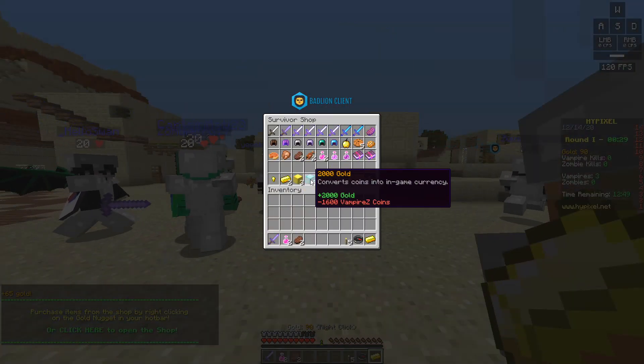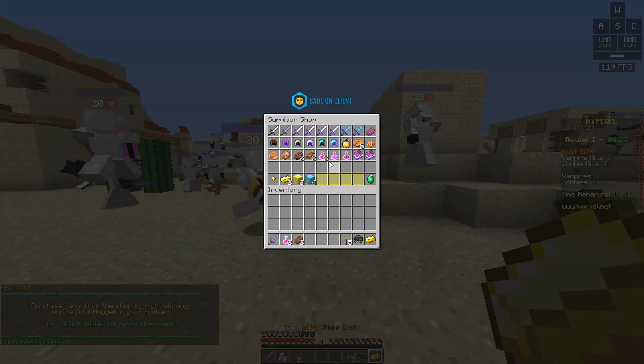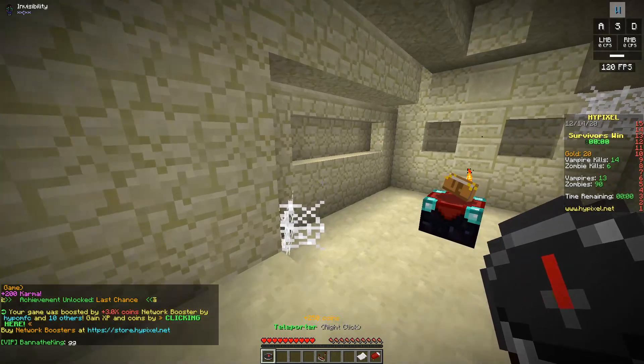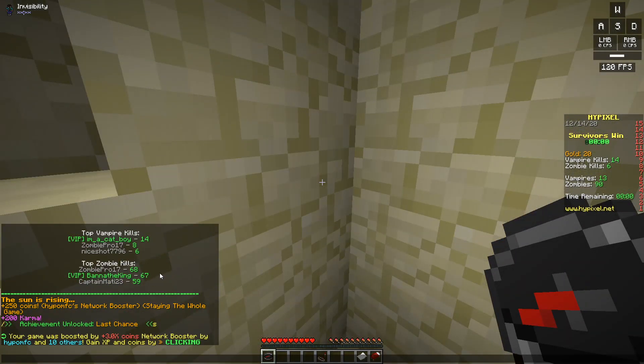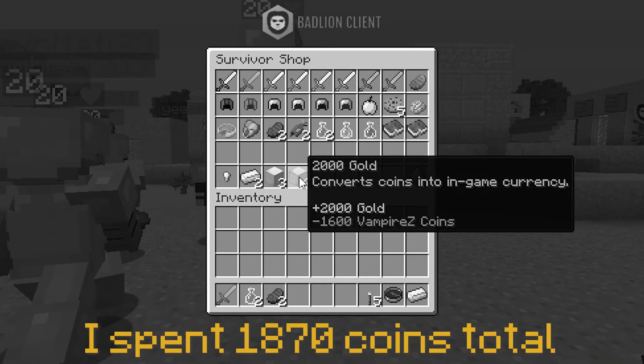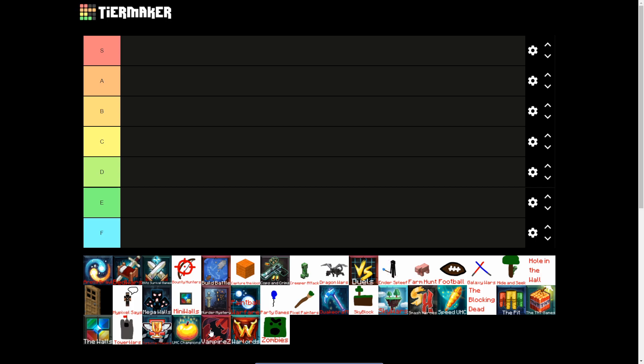Eventually, I found out that the only way for you to win as a survivor is to buy gear using your coins. So that's exactly what I did and I actually won one. The issue here is I got less coins for winning than it actually cost me to get the win. But because the game is so one-dimensional — you could just spend coins every game and almost guarantee yourself a win — I'm gonna have to place this in the E tier.